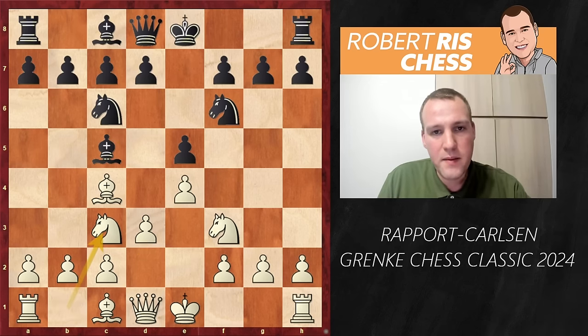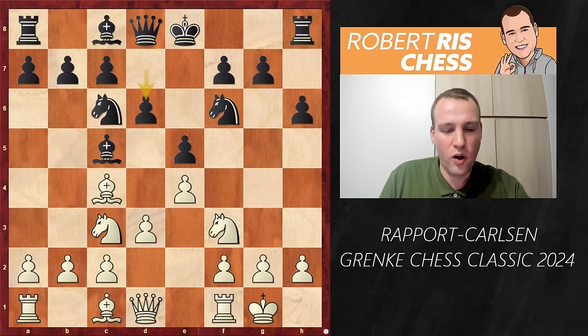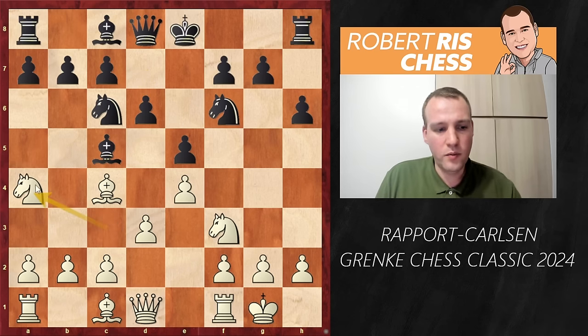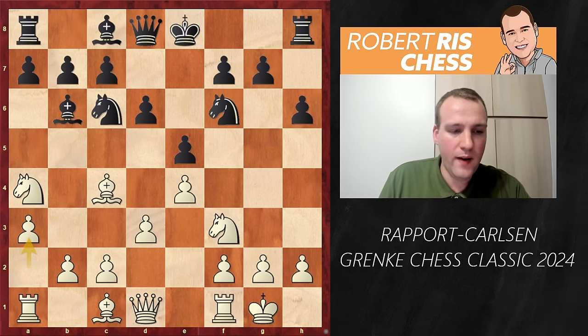Bc5, Nc3, h6, castling kingside, d6 — all pretty standard. Rapport is just trying to grab the bishop pair by going after that bishop on c5. The bishop goes back to b6 and Rapport plays a3, very subtle pawn play.